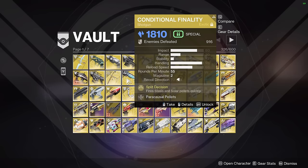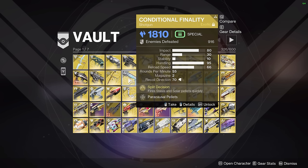Next up we have Conditional Finality. You might think I use it in PvE — it's good for chunking down majors, boss DPS, champs. I actually don't use Conditional in PvE almost at all. This is almost exclusively a PvP weapon for me. I think it's a little bit overrated in PvE, but I do use it in PvE from time to time when I'm bored or when I'm using Sun Bracers and I don't really have anything better to use.